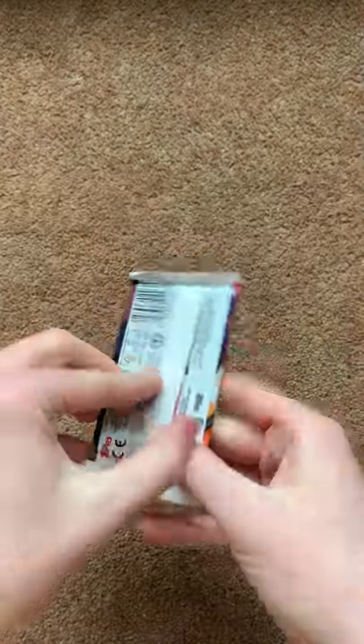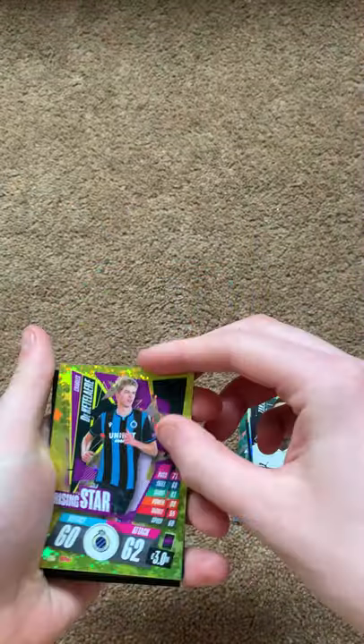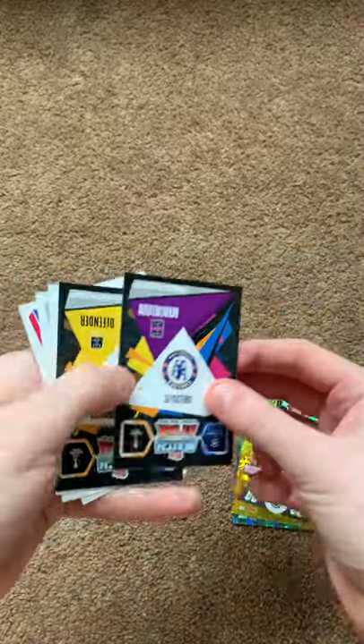Next pack: Zakaria, De La Terre, code card, Ismail, Kante, Ruben Diaz, Marcelo and Umtiti.